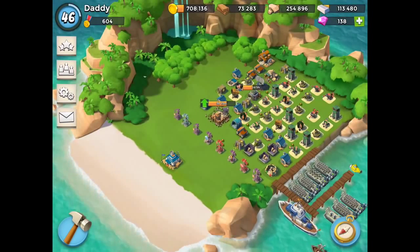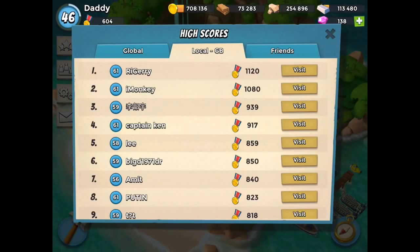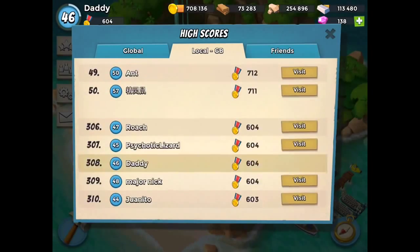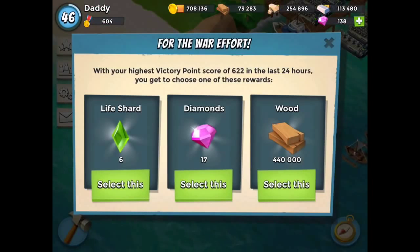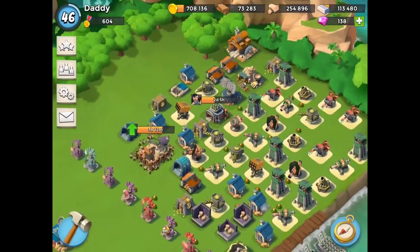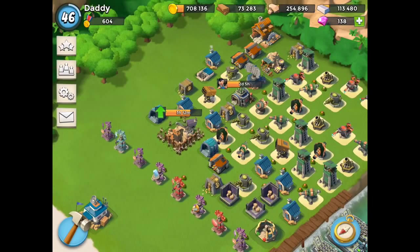Right now I've got the HQ on the beach because my VP is way too high, so what I'm trying to do - the bases I can see I can't attack. I'm up 622, down 604 now, so about 18 raids in the last few hours, which is pretty cool.